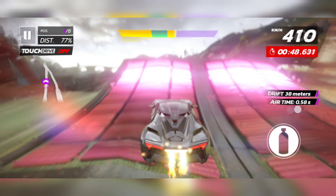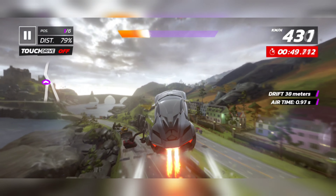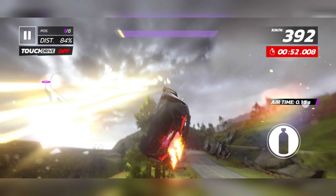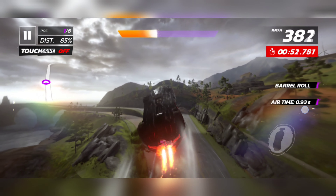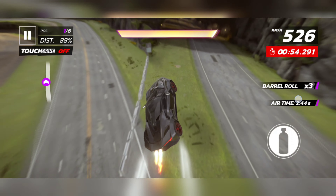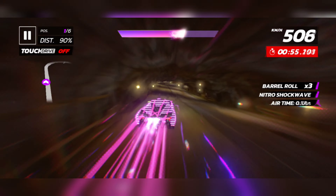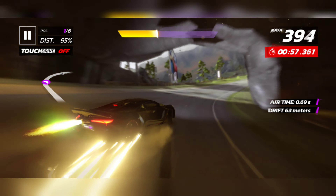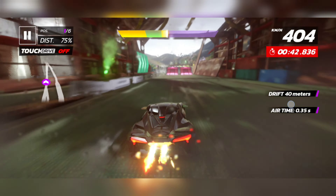As you reach this section and take this ramp approaching the barrel roll, you have to keep three things in mind. One: take the barrel roll as high as possible. Two: when you land down on the road, your nitro should be full so that you can shockwave up this section. You can see the airspeed you get here.